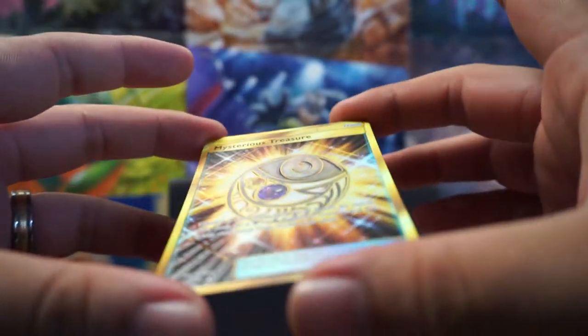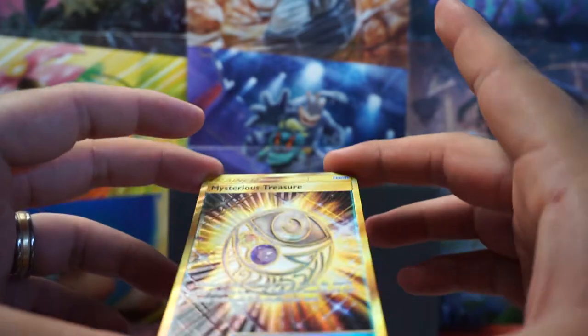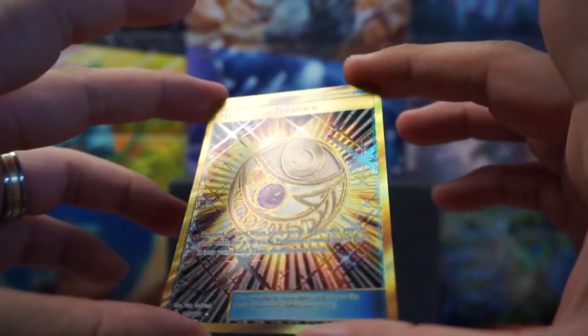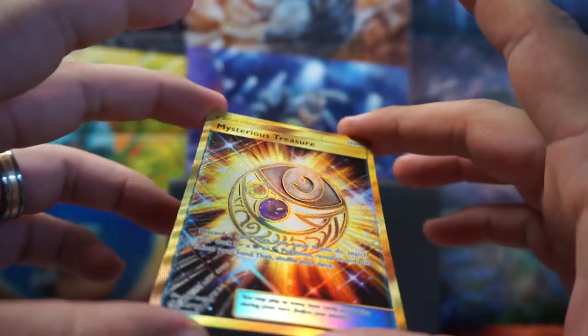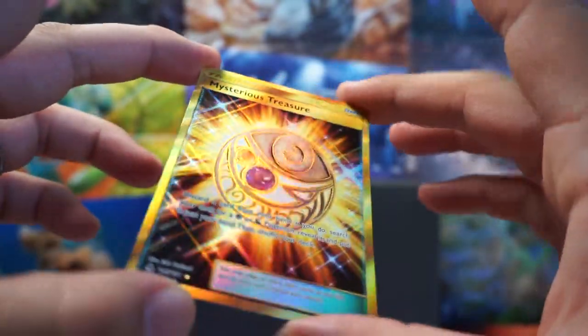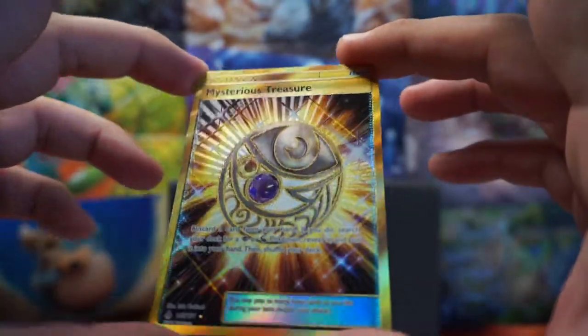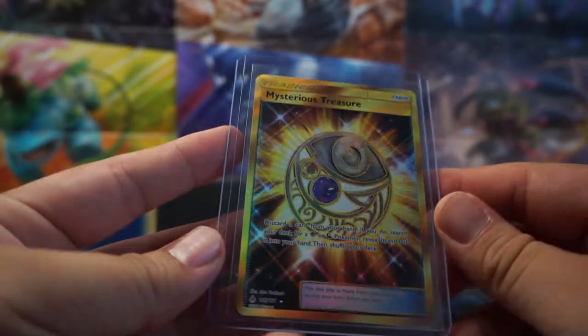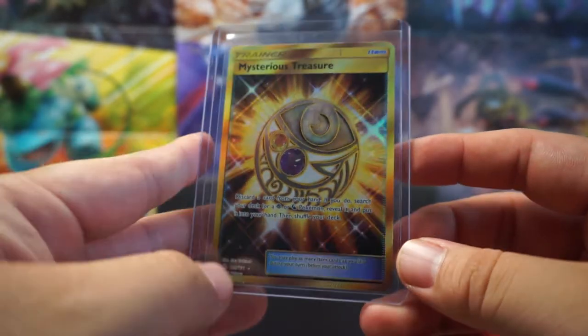Let's see if we can get it in that lighting. Oh my gosh. Just that shimmer. The gems on this thing, too. Oh, that is amazing. Let me get this sleeved up. That is an amazing card to get. Oh, Mysterious Treasure. Set him back here and move on to the last two of these Forbidden Lights. Man, what a pull.